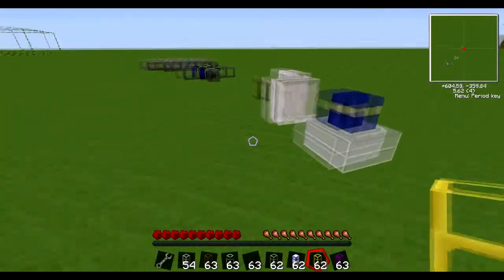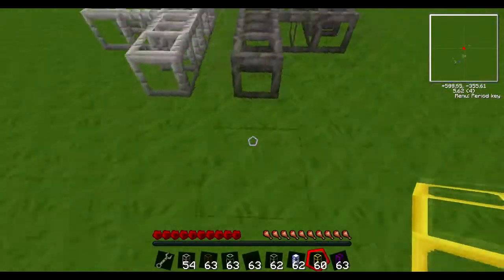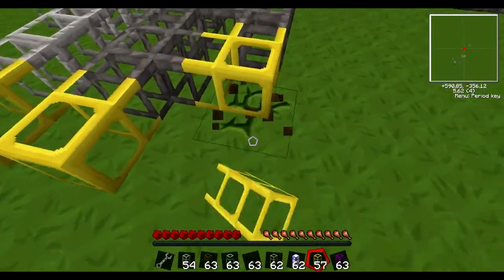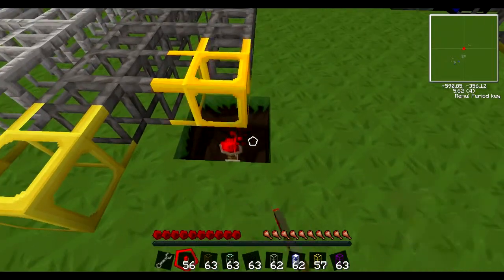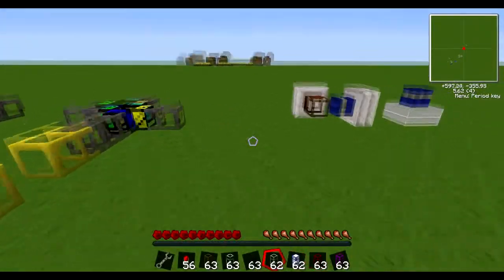A golden pipe functions pretty much exactly like either of the basic pipes, except they do not join to each other — they join to every pipe except themselves. If you give them a redstone signal, they will speed up any items moving through them.